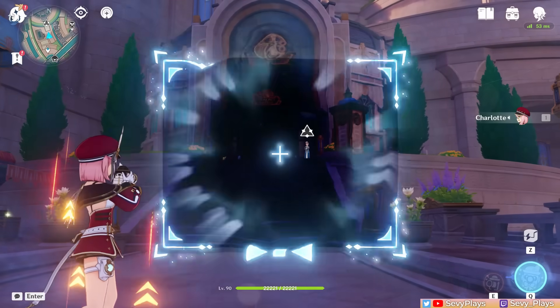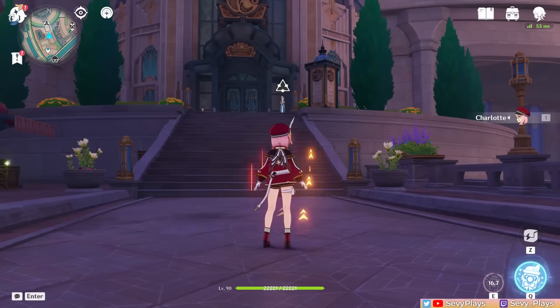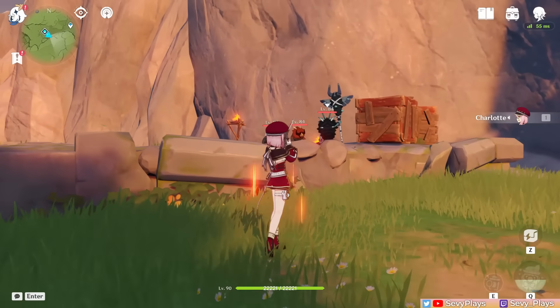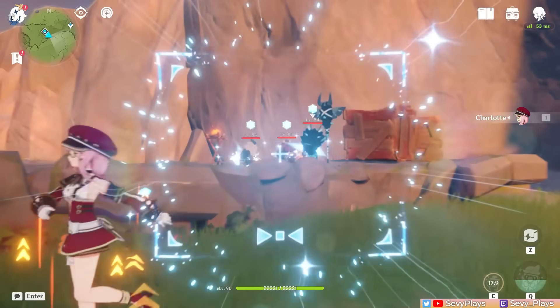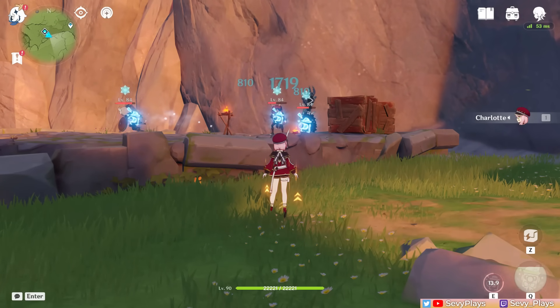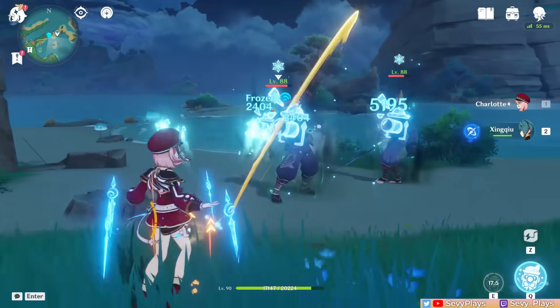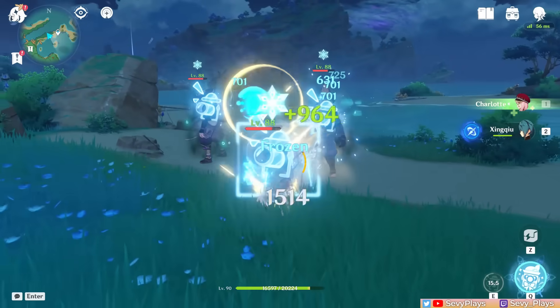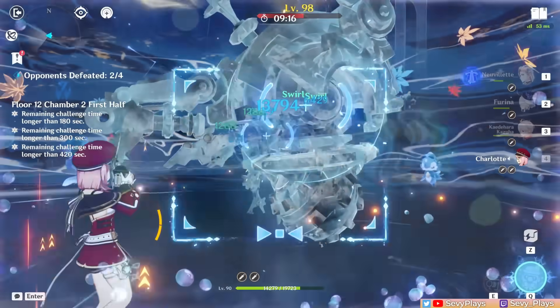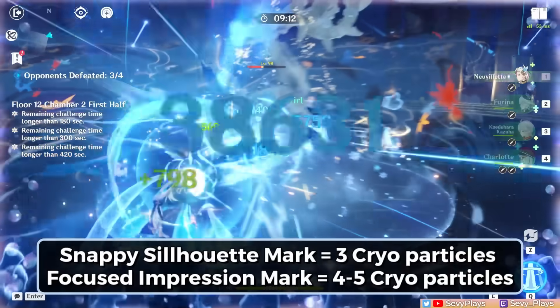Holding the skill will make Charlotte enter a viewfinder mode, similar to Nahida's skill, and she can also slowly move around while aiming. If you hold it for about 1.5 seconds, the viewfinder animation will significantly expand, letting her apply an improved mark called Focused Impression instead. This mark deals a bit more damage at 1.5-second intervals, but more importantly it now lasts for 12 seconds. Generally, you'll want to use her hold skill mainly for its better sustained cryo application, since it also generates more cryo particles.